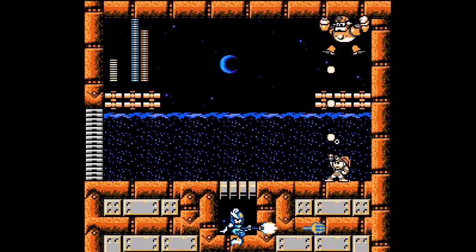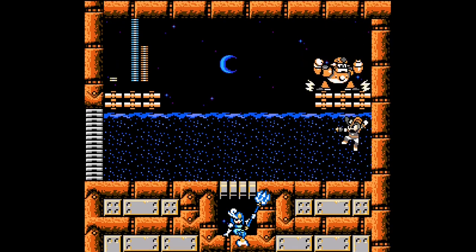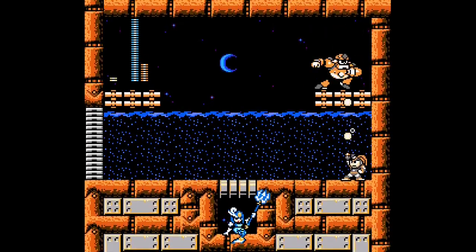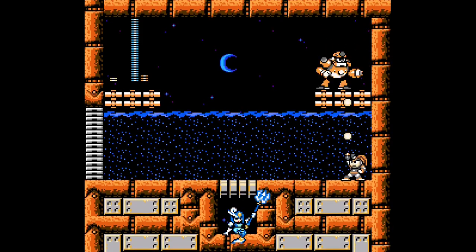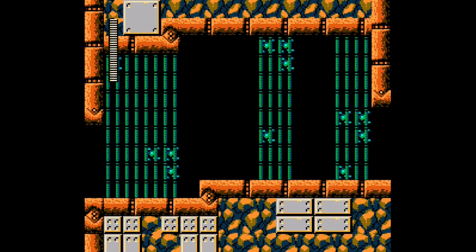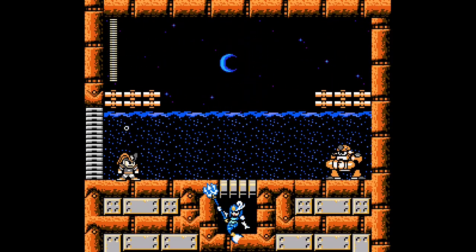Let's try and get some cheap shots in while he's dunking himself into the wall. You also wanna keep jumping so that he doesn't stun lock you. I'm dead. The only thing that can really save me there is if Splash Woman makes me wait to the side so the concrete mech can break free again.